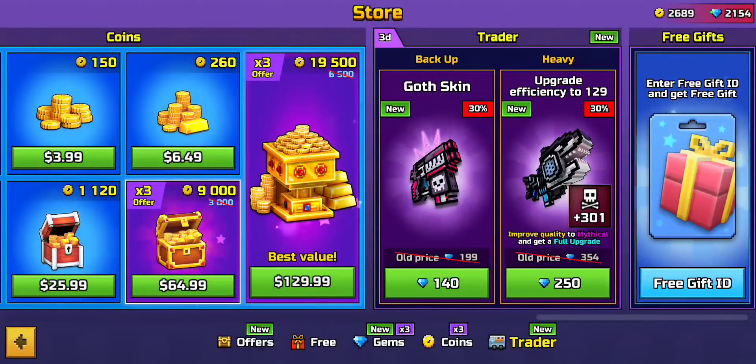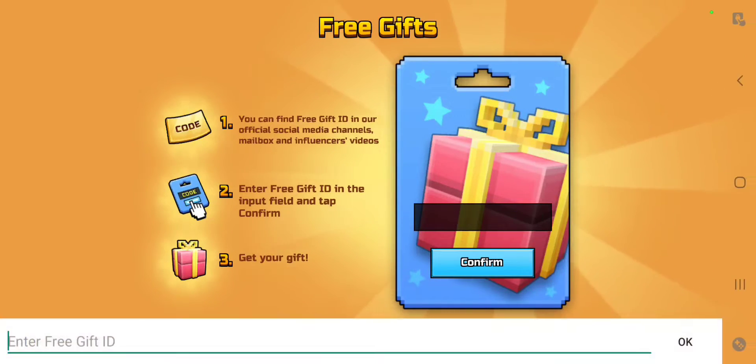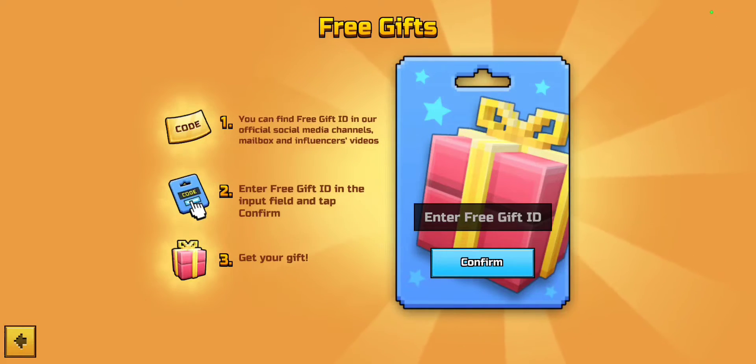Another method is keeping up with YouTubers in the Pixel Gun 3D community like Echo Soldier and Hermes. They sometimes hide free gift IDs in their videos. The last code I claimed gave me 100 gems and about 120 coins. Codes are typically limited to 1,000 uses, so turn on post notifications to be among the first to grab them. The most I've seen is 150 gems from a single code.